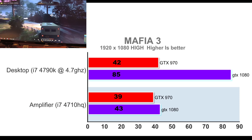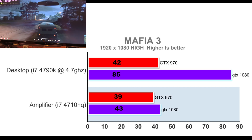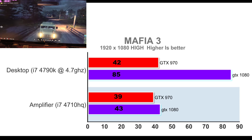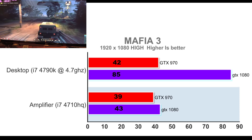Mafia 3 shows exactly what GPU is suited for that 4710HQ. The GTX 970 in the amplifier gives 39 FPS versus 42 on the desktop, which is very close. Step up to a GTX 1080 and the FPS on the desktop is nearly doubled.